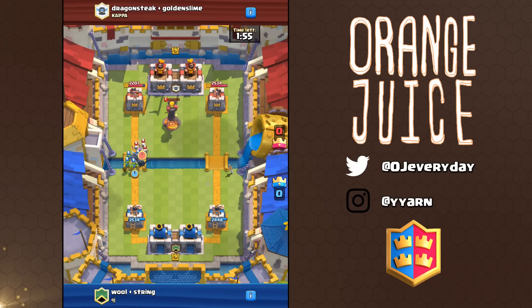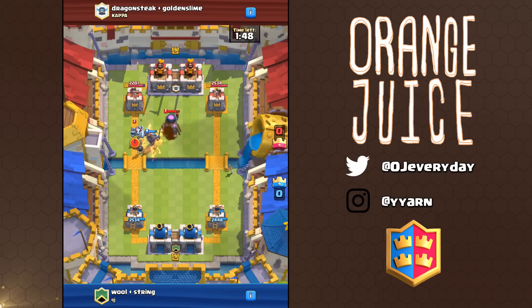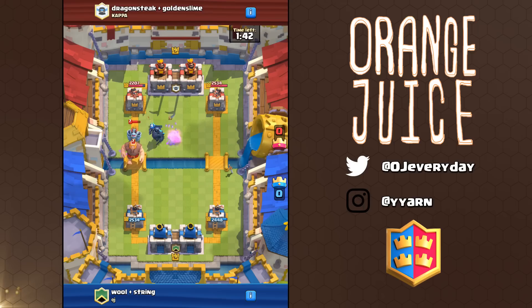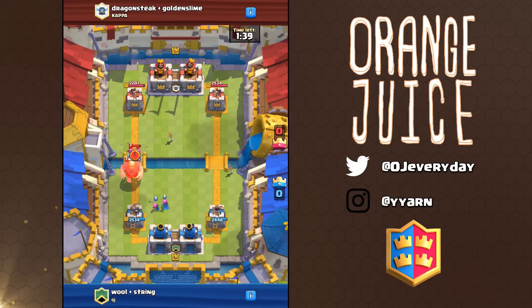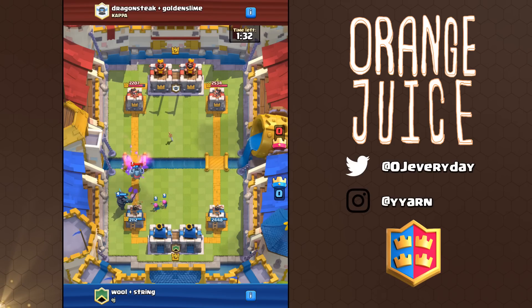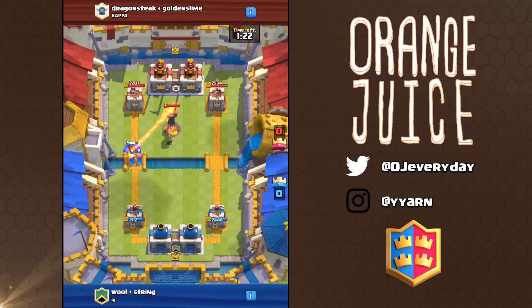The mode requires quite a bit of communication. You can relay to your teammate what you're going to do by hovering a unit to where you intend to place it. If you have a giant, hover it in the back so they know to support it. If you see a goblin barrel coming, hover the log onto the tower so they know not to double cast it. You can also click their name to see the 4 cards they have on hand.